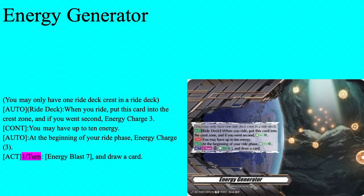First up is our Ride Deck Crest — Energy Generator. Auto Ride Deck: when you ride, put this card into your Crest Zone. If you go 2nd, Energy Charge 3. Continuous: may have up to 10 energy, and auto begin your Ride Phase, Energy Charge 3. Act once per turn, Energy Blast 7, draw a card. Standard Energy Crest — you get the free 3 energy every Ride Phase, and possibly a free draw by Energy Blast 7.